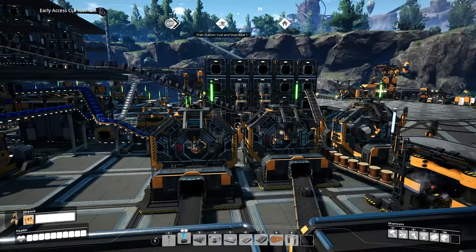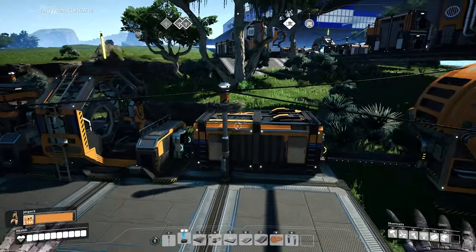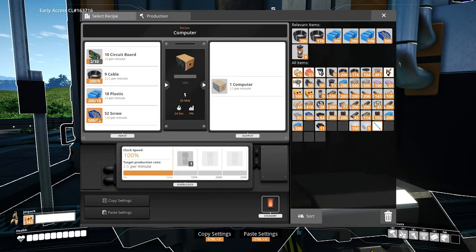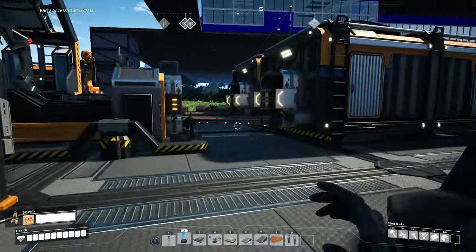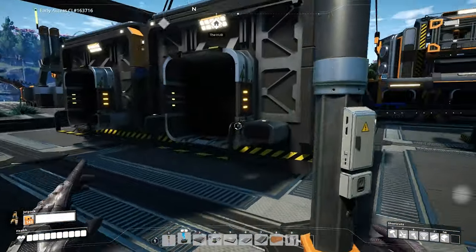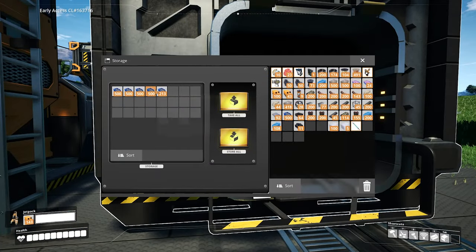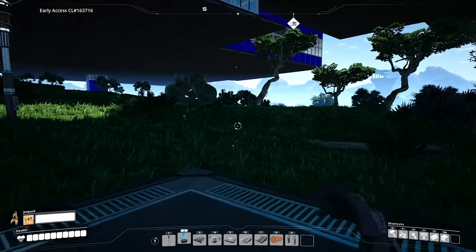I'm not entirely sure, but we will find out. What I want to do today is get on making a computer factory. I have no idea whether I have the right resources right now. This is currently what I use to make computers - you need circuit boards, cables, plastic, and screws. I think there is an alternative recipe but I don't think I have it. Circuit boards take copper sheets and plastic. We're gonna need copper, plastic, and iron by the looks of it.